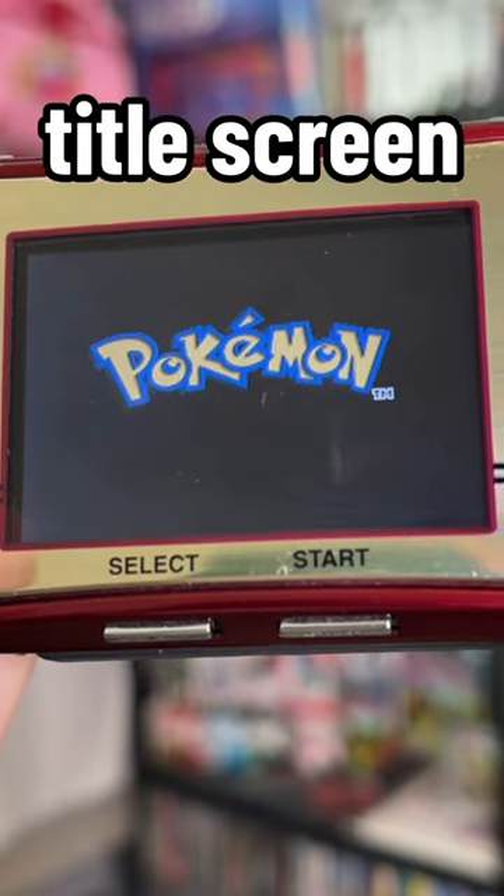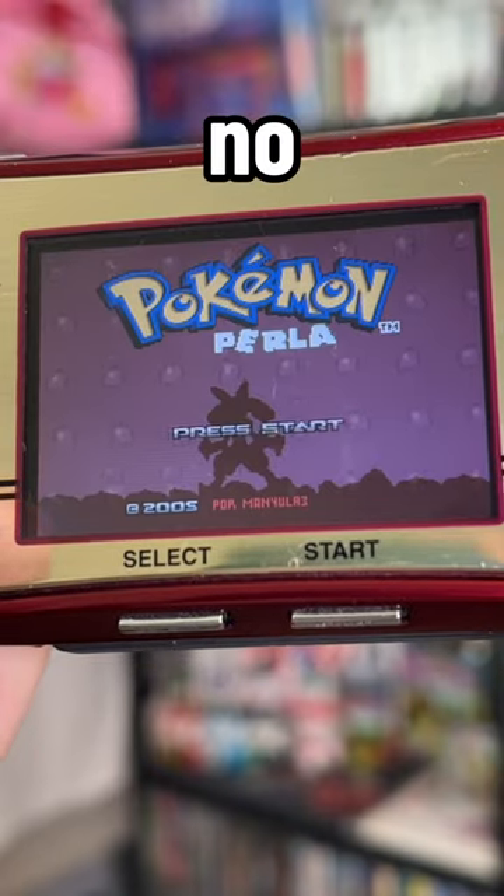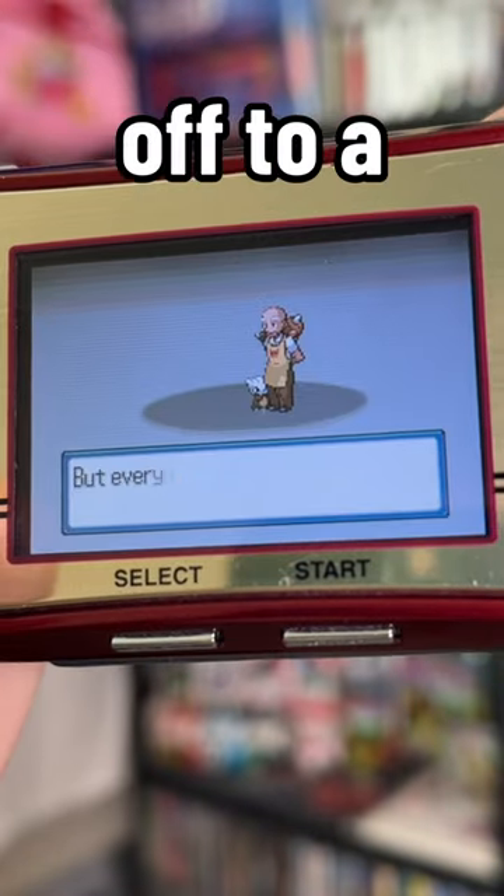Immediately after booting into the title screen, you see that there's no Rayquaza, there's no Kyogre, no Groudon — but a Lucario. We are already off to a great start.